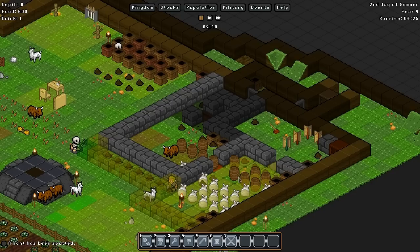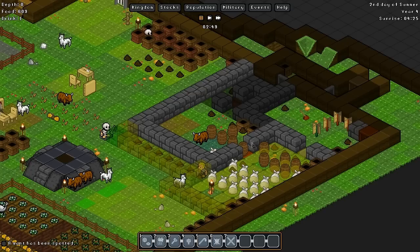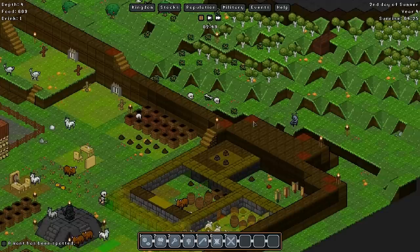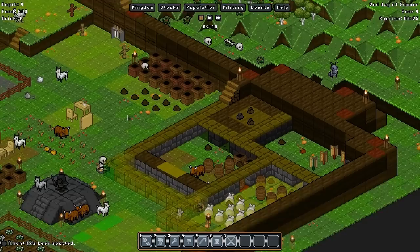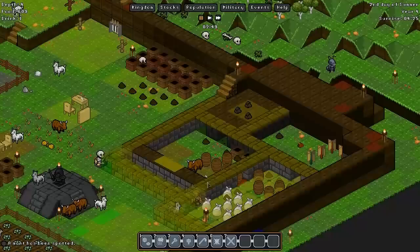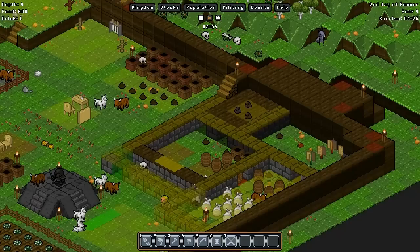I intend to stockpile some drink and some food up here and maybe put a little dining room, just something very simple - maybe two tables, four chairs. This little area will be a sort of gatehouse. The training military, when this door is closed, will still be able to fulfill their need for drink and food, so it should give me a little more time. Whereas I had to send my troops back last episode because they were starving, they could just break formation, grab a sandwich, and come straight back out.